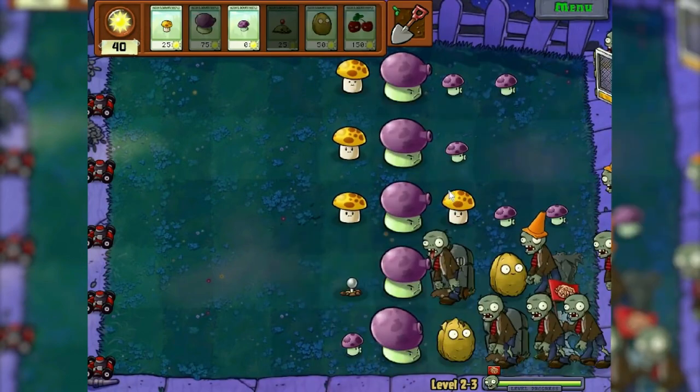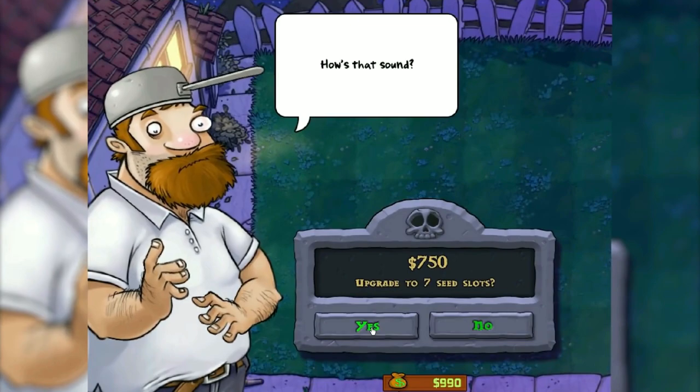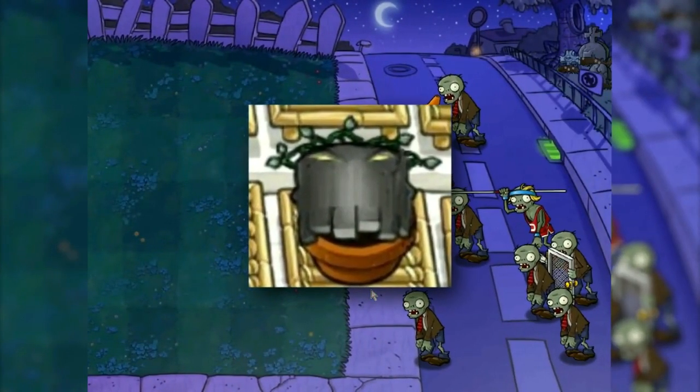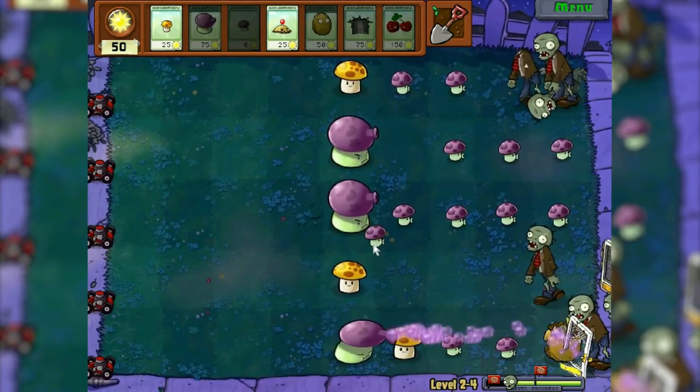Thanks again to the mine. The graves meanwhile are getting closer and more of them. I want the seventh slot — it's vital now; it will give us a place to take the grave buster. Level 2.4 — it has become much easier without graves. It pleases.